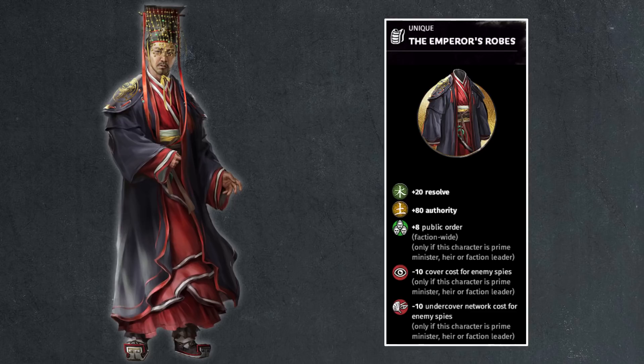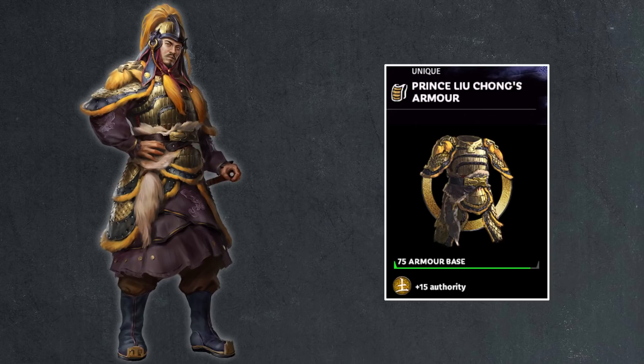Then we have Liu Chong, who should have been shown earlier — 75 armor base, 15 points of authority. That's weird; the default minimum should be 18. If you have 15 there should be 6 points of something else, but there's nothing else. He has no other bonuses, which is just weird. He should have some range bonuses — maybe 25% range damage, or range armor piercing for crossbow, or additional ammo. Something to go with his theme. He doesn't need the help with his abilities, but it'd be nice to see it on his armor. Then we have Skinny Dong Zhuo, who in-game has the same armor as Fat Dong Zhuo, so not much to talk about there.